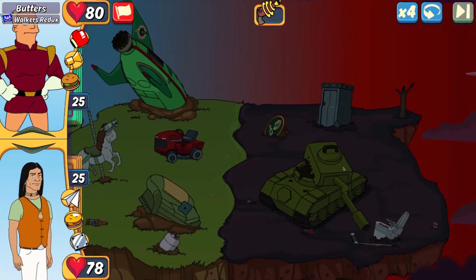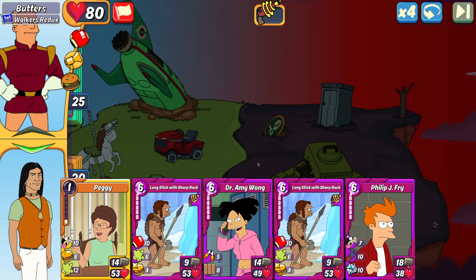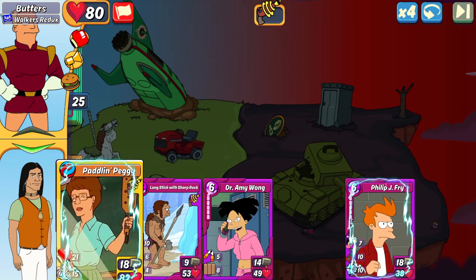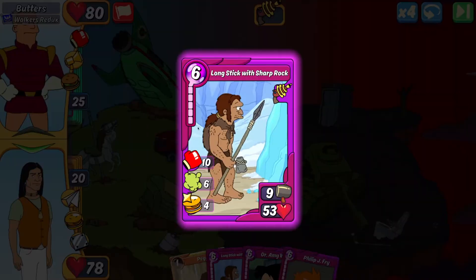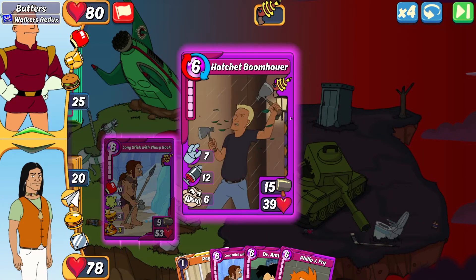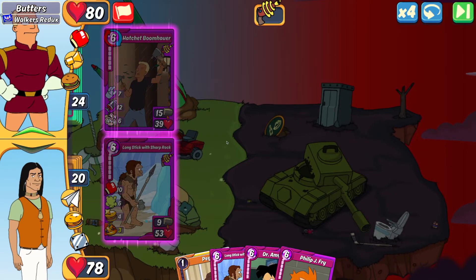First up is against Butters. My opening hand only has my long stick with sharp rock as my only item, so we're going with that. I have a couple options — I could go Congo Jack or Paddling Peggy. We'll see what Butters plays and decide next turn. Butters opened with a Hatchet Boomhauer.